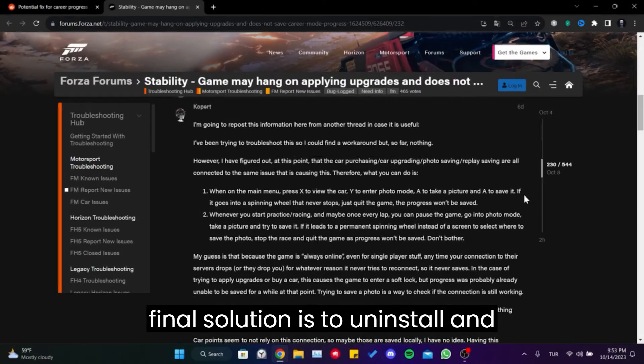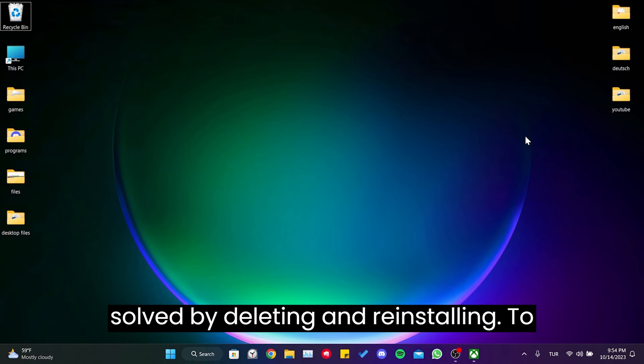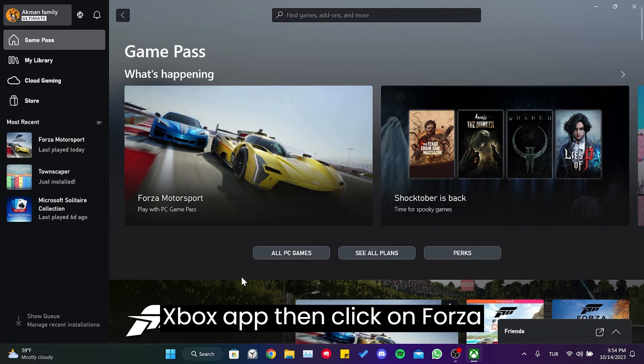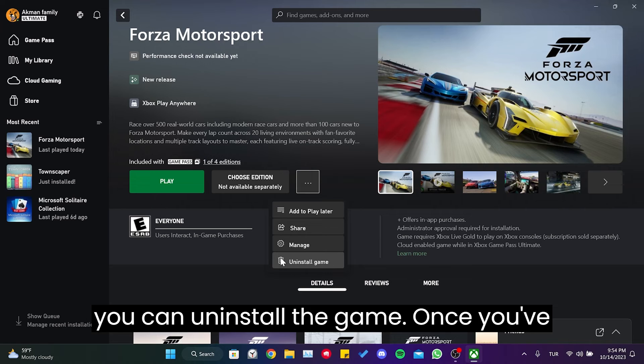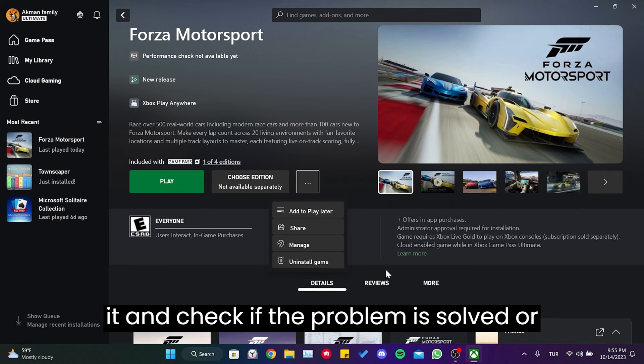The third and final solution is to uninstall and reinstall the game. This bug can be solved by deleting and reinstalling. To uninstall Forza Motorsport, we open the Xbox app and click on Forza Motorsport. After clicking on the three dots, you can uninstall the game. Once you have uninstalled the game, you can reinstall it and check if the problem is solved or not.